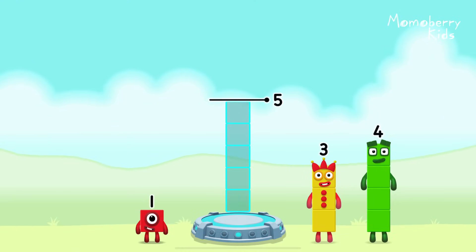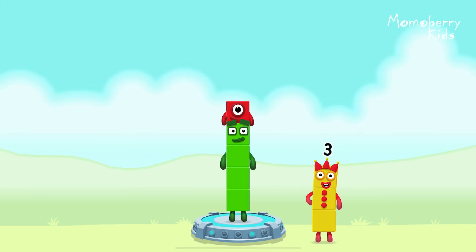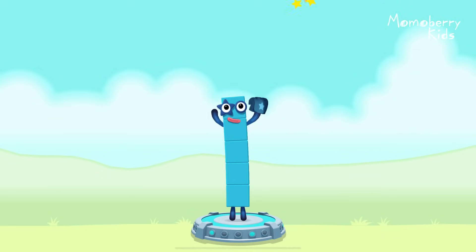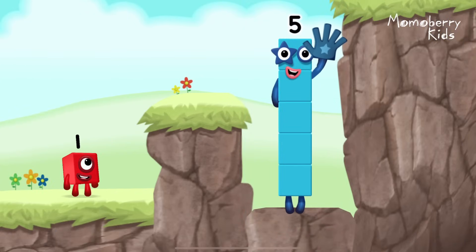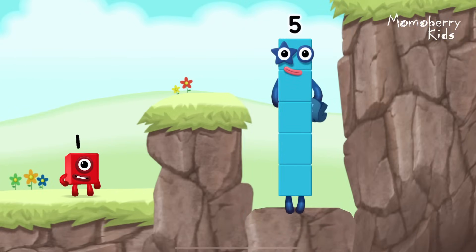How can we get a cross-pairs to make five? Six, six, six, six, six — equals five! High five! Yes, you got it!